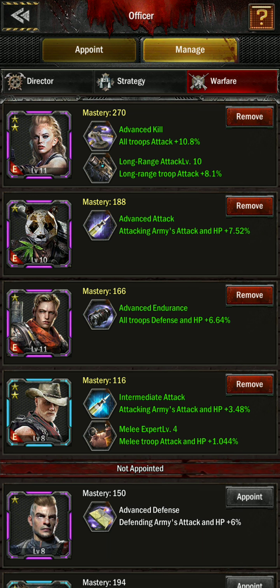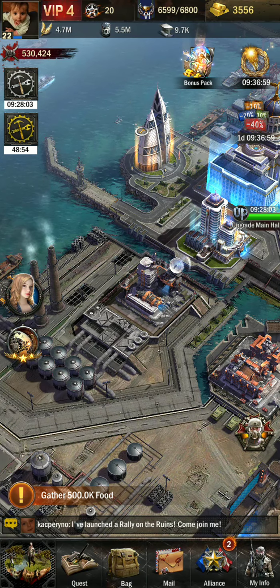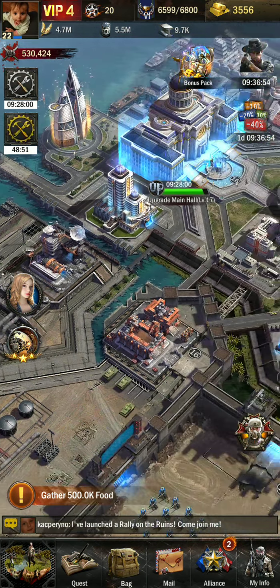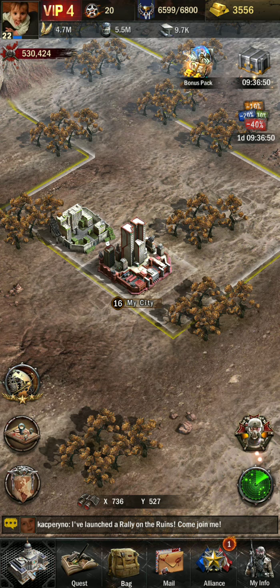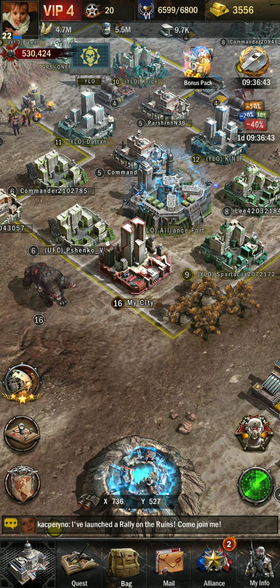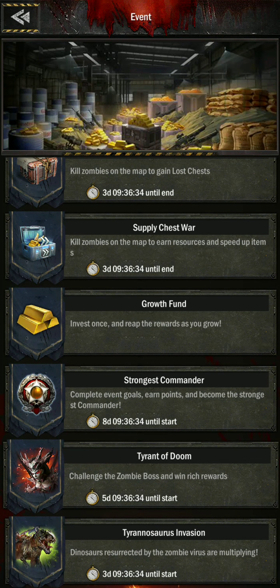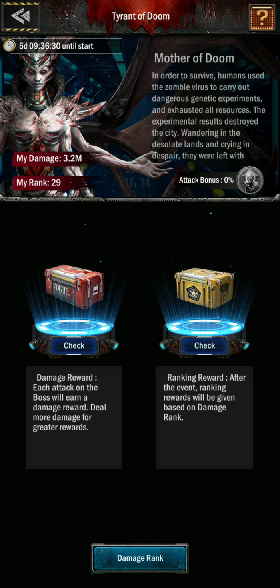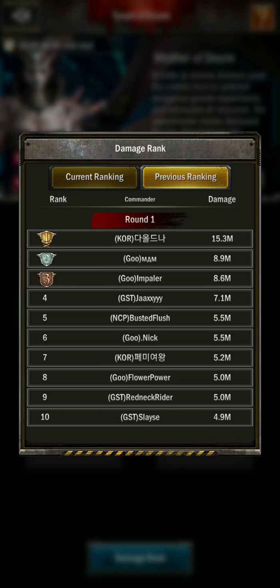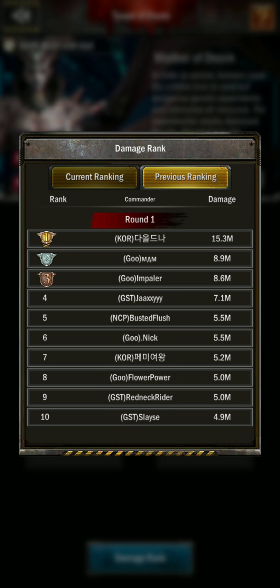I believe that at the level I'm at, attack is the key stat. When this event comes around, you can find it in the top right where the hot shop emblem shows events. Go out into the map, click the icon, and it'll take you directly to the Tyrant of Doom screen. There you'll see damage rank on the left and the attack button on the right with the lineup.